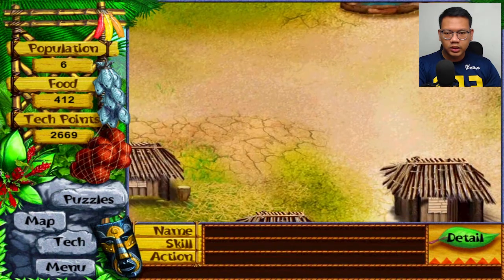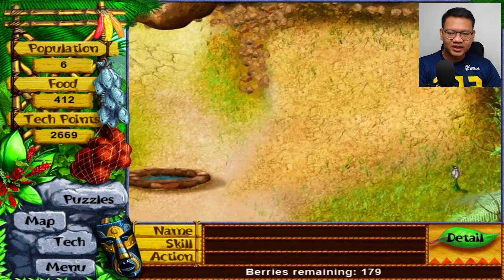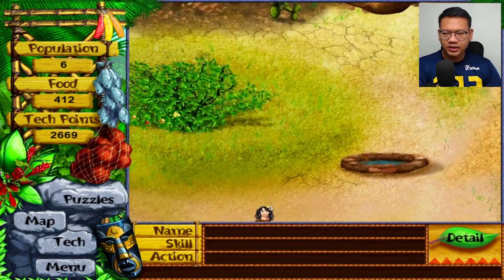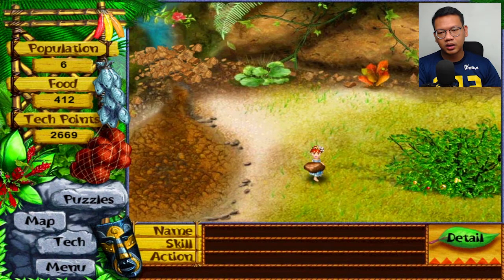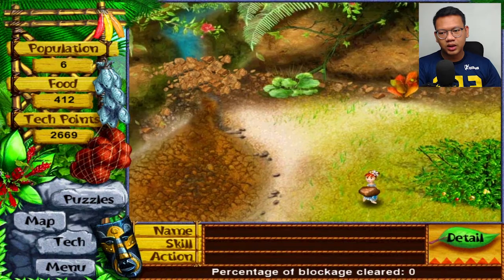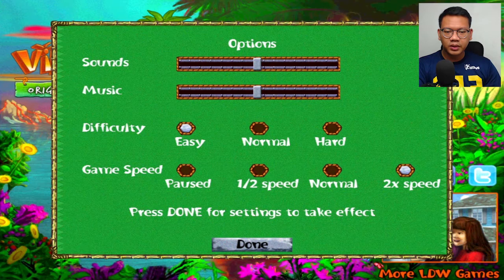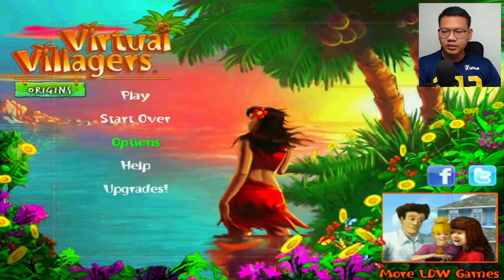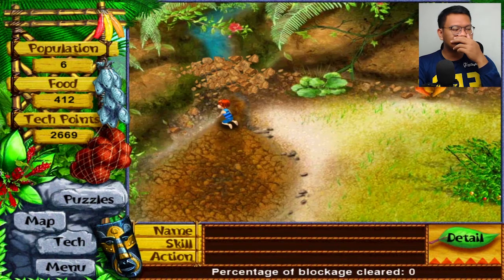You can wait sometimes for that rock. For puzzle five, you need to get this blockage percentage to 100. You can see the blockage is at zero now. Make sure you set double game speed — I'll set it now.